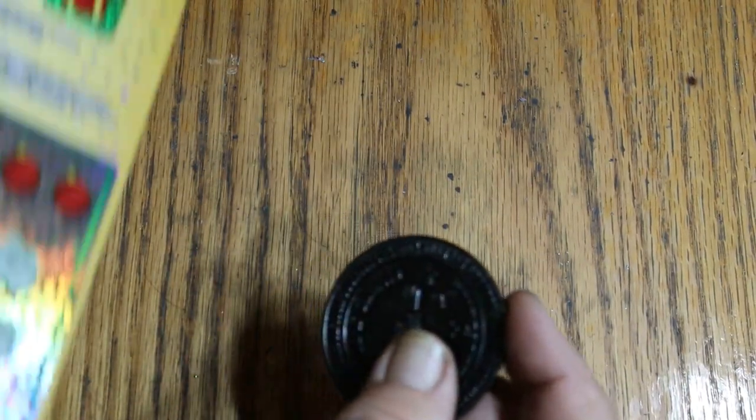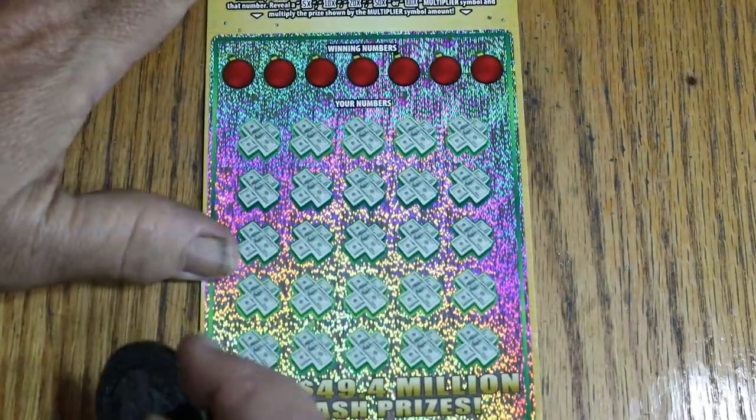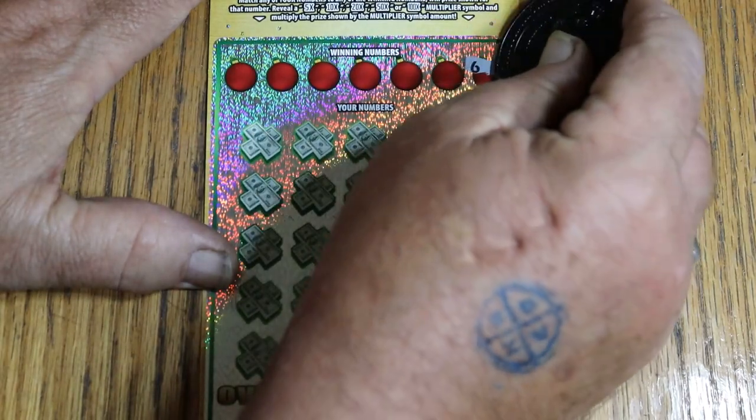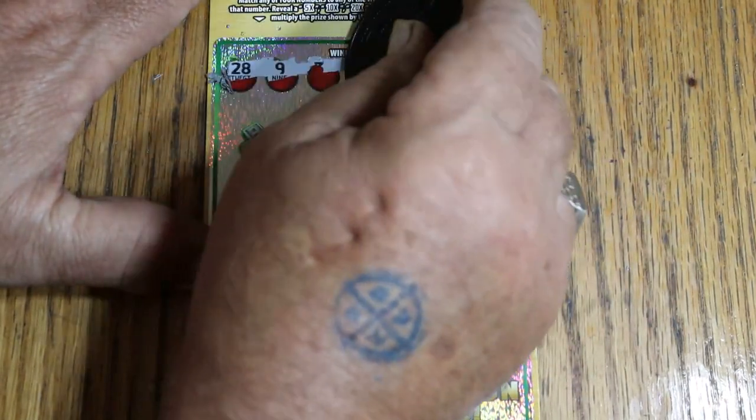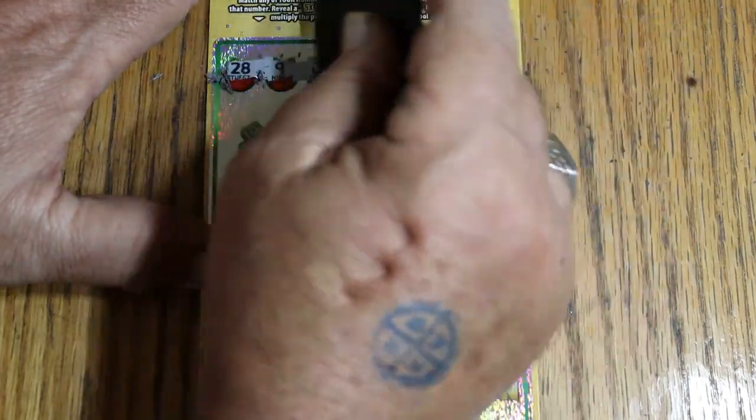Ticket 27, the third ticket. Overall odds light is now lit — maybe not that bright, but it's lit. Winning numbers: 28, 9, 3, 35, 25, 14, and 6.